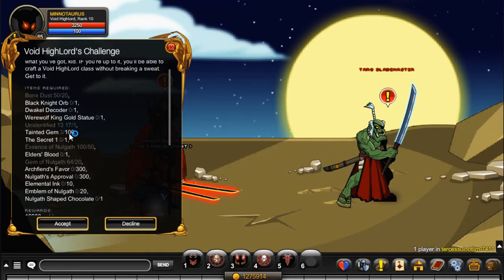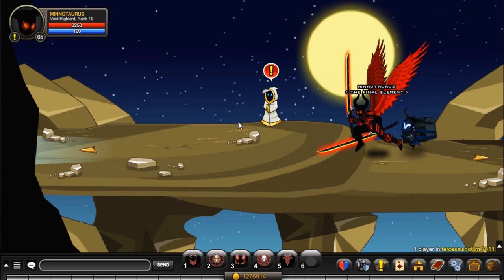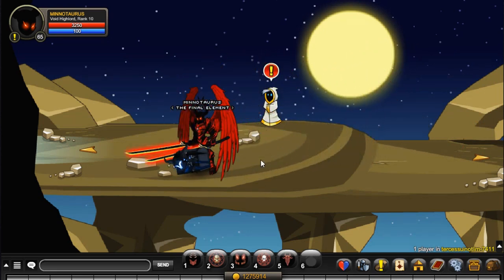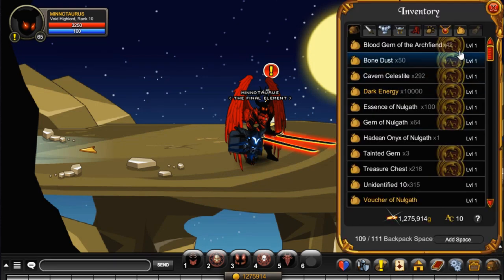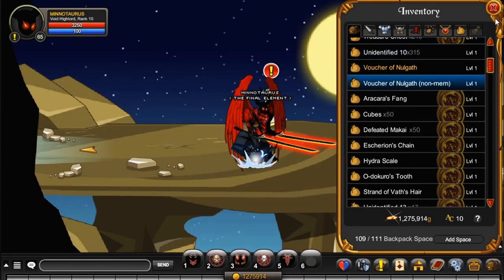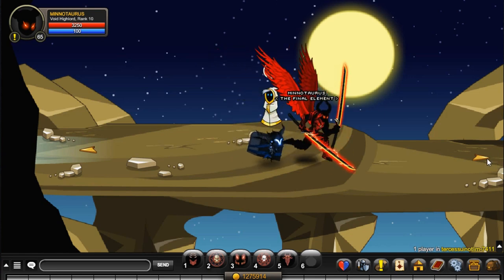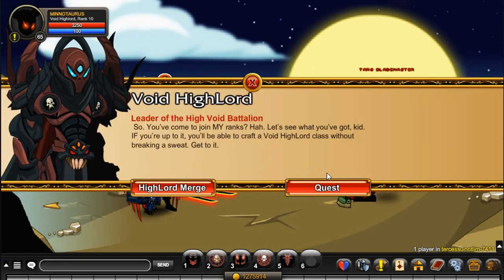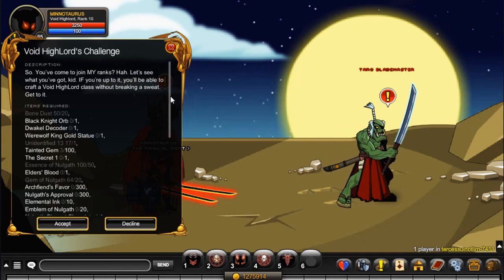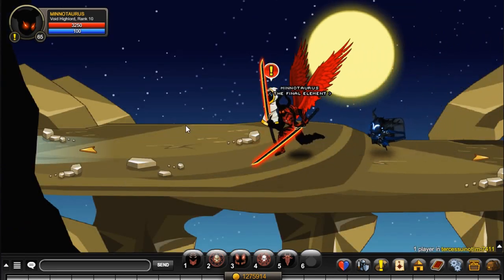A nuisance item to get is the Unidentified 13, especially for free players. Your Unidentified 13s and your Voucher of Nulgath both drop from the Nulgath Larvae quest or the Supplies to Spin the Wheel of Chance quest. Do not do the Assistant quest, because it takes 100k gold — and that gold you're going to need later for that Nulgath-shaped chocolate, which costs two million gold.